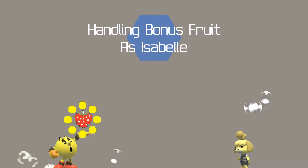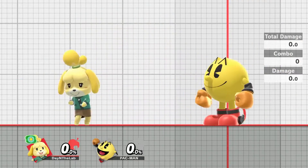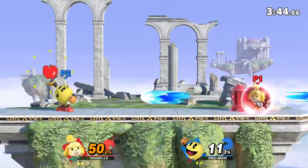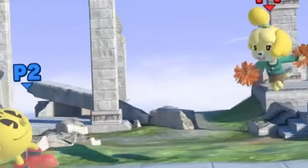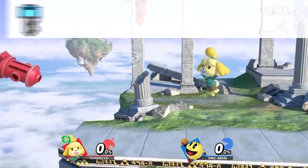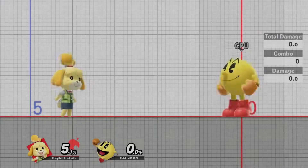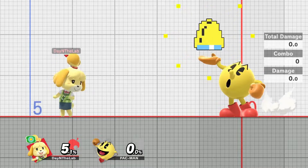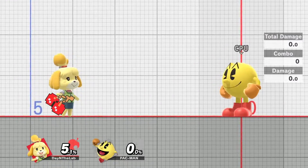Isabelle can react to all of Pac-Man's bonus food except Key. An Isabelle player can use them to their advantage similarly to the hydrant. To pocket Key, the Isabelle player must have a very confident read on the Pac-Man player. From most distances, Pac-Man should be able to punish Isabelle with Key on reaction to the Isabelle player whiffing pocket. Isabelle having bonus food in pocket will not disable Pac-Man from spawning their own. However, the Isabelle player can take out the pocketed fruit to stop Pac-Man from charging it, and put it away in close quarters combat.